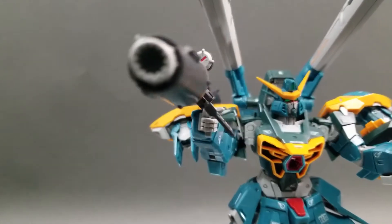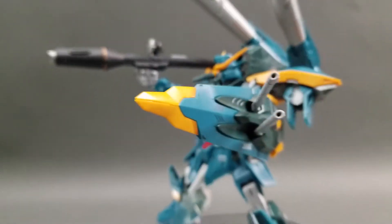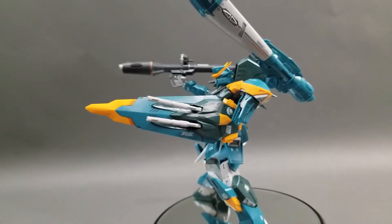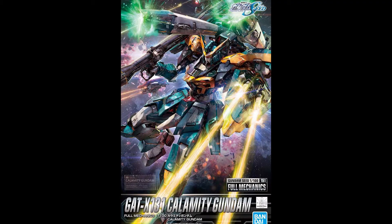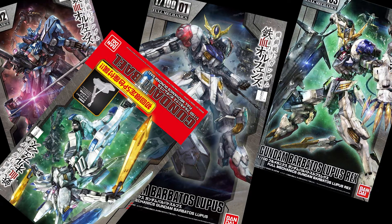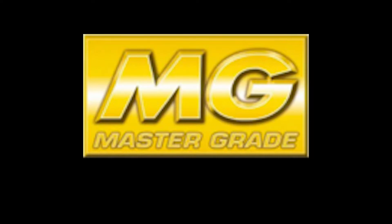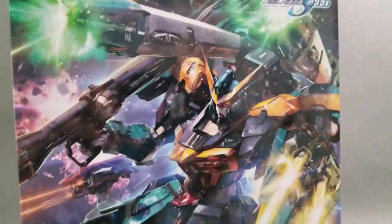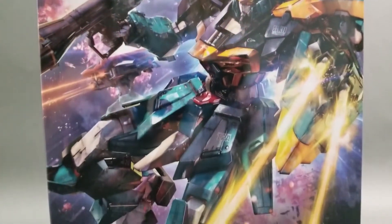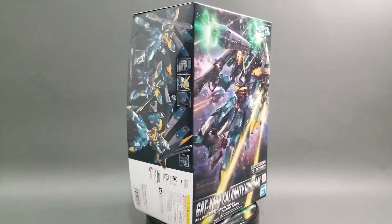The Calamity serves as a long range support unit, which it inherited from its predecessor the Buster Gundam, and boy does it look like it fits that role. The Calamity is a 1/100 scale model kit, however it's not a master grade — it's a full mechanics kit. I have no idea what that means. I am well aware they released the full mechanics line for the IBO series kits, which are also 1/100 kits but not master grades, so they're full mechanics. I guess this is a reboot of that line, which means no inner frame.